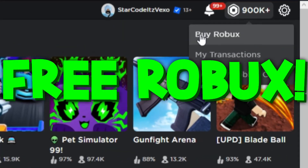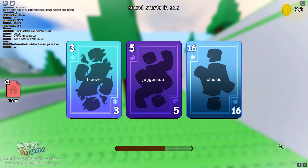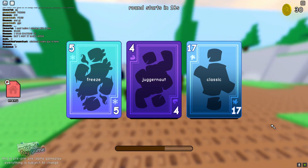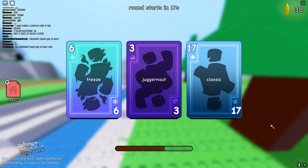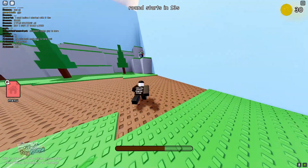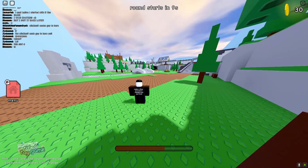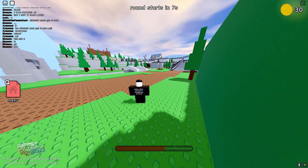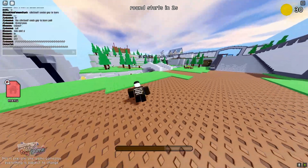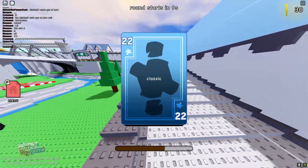Welcome guys. In today's video, I'm going to be going over a guide in Untitled Tag Game. This is a guide video showing you how to be a pro player. So if you're new to the game, I'm going to be going over everything you can do in Untitled Tag Game to become a pro player. I'm going to be going over three movement methods that will make you untaggable, and I'm also going to be showing you guys the best settings you can use.